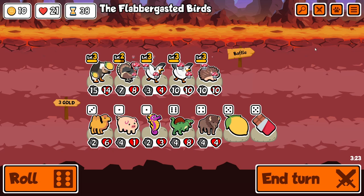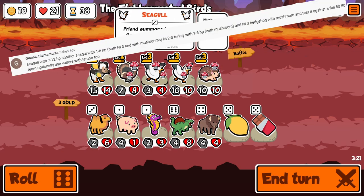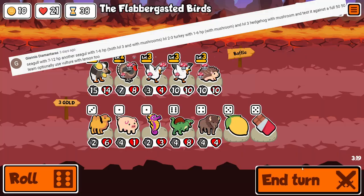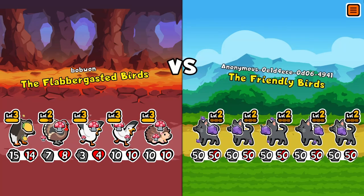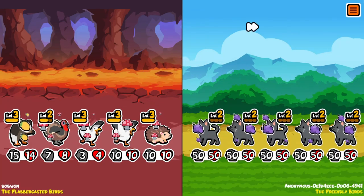The next combo given to me is: vulture, turkey, seagull, seagull, hedgehog. This one also uses vulture, but instead of just summoning a few guys by using seagull, it actually uses an infinite summoning trick with hedgehog, two seagulls, and turkey.